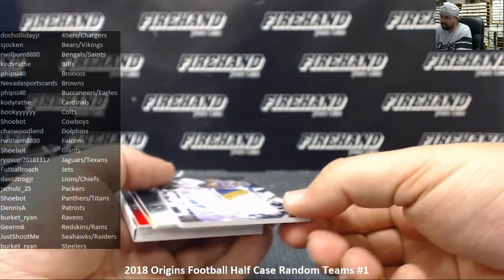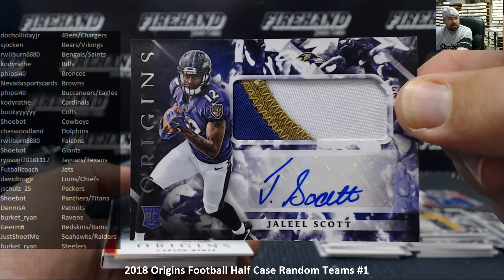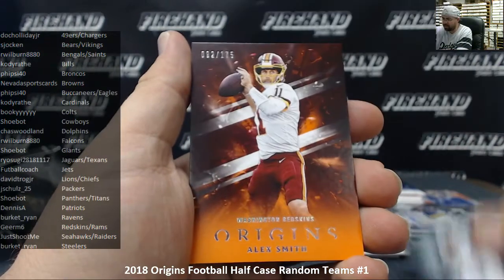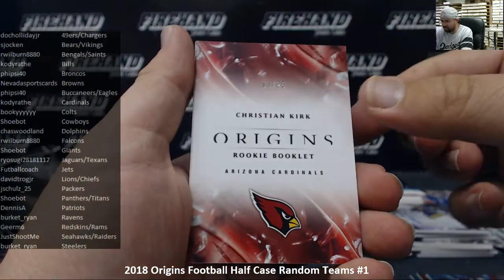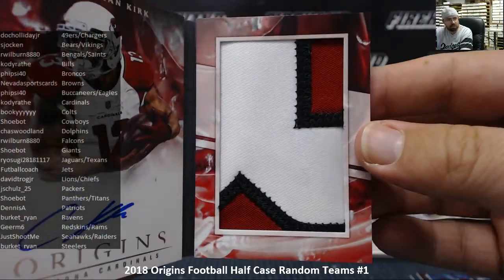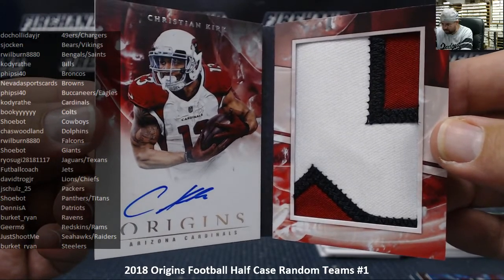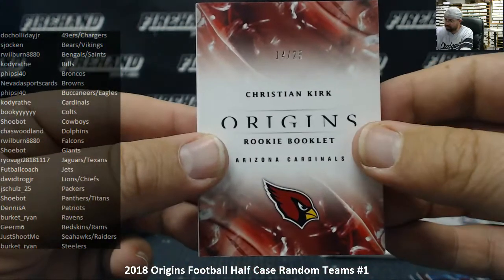Jaleel Scott is your rookie patch autograph — Baltimore Ravens going to Burkett Ryan. Base cards are Carson Wentz, Alex Smith, Jalen Ramsey. Alex Smith to 175, Jalen Ramsey to 299. Christian Kirk rookie booklet, number 14 out of 25 for the Cardinals — autograph on the left, big jumbo piece of jersey on the right. First time I've seen one of these, which is why I decided to wait until last. Cardinals going to Cody Rath — congrats, man. This is a sweet-looking card. They'll do more rookie booklets as the year progresses, but that's a pretty sweet one to begin with.